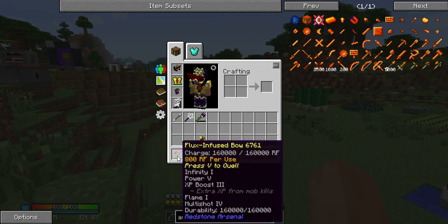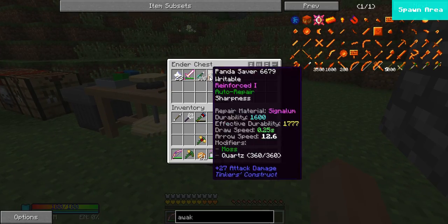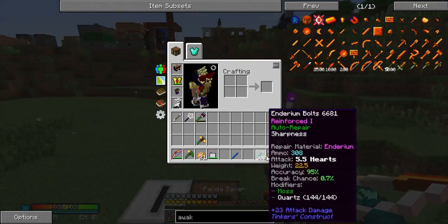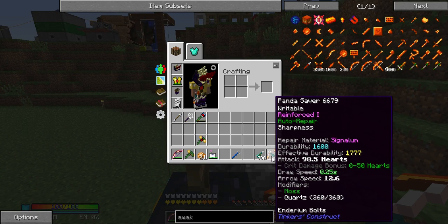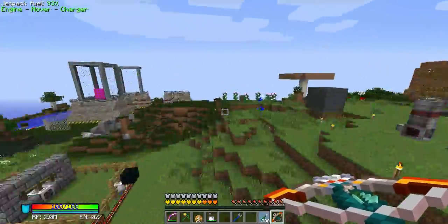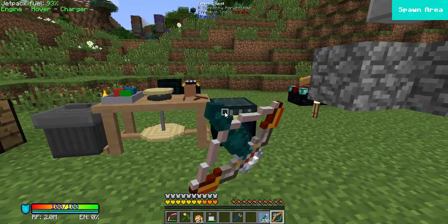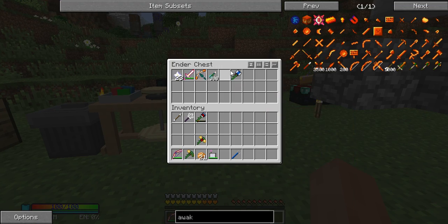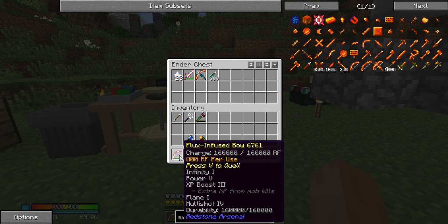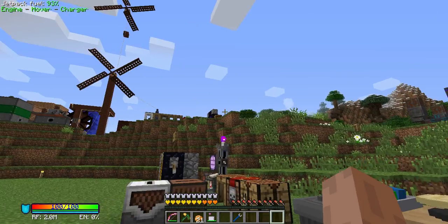I've also made myself a flux infused bow, other than the OP Tinkers' Construct crossbow as well. The crossbow with the bolt deals like nearly a hundred hearts. I'm not going to use that anymore because it's just a little bit too OP. So I changed to use this flux infused bow, and I added infinity, XP boost, Power 5, flame, and multishot.